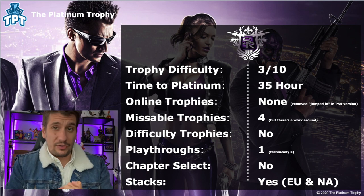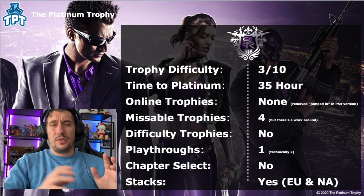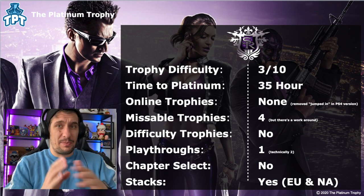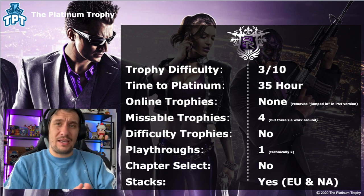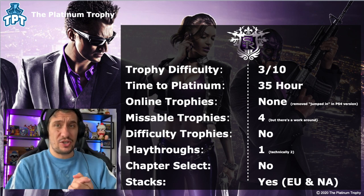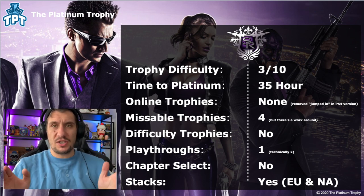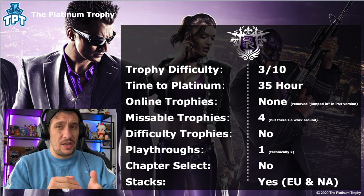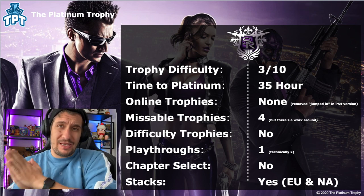So that basically means we're one trophy less, but otherwise everything else is exactly the same. There are technically four missable trophies depending on which choice you make. There are four trophies associated with making choices in the game — choice A and choice B. The first choice is in the mission The Belgian Problem and the second choice is at the very end of the game in Three-Way. What you're going to want to do is make a save file when you begin The Belgian Problem and when you begin Three-Way.